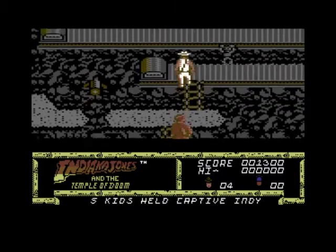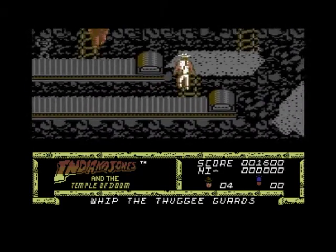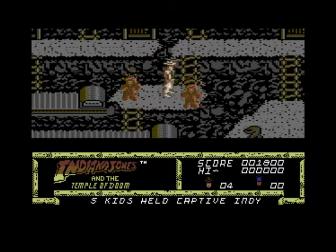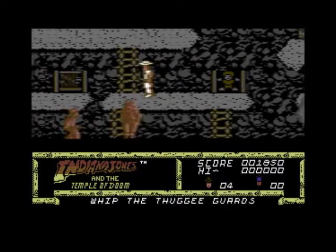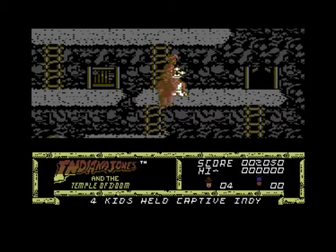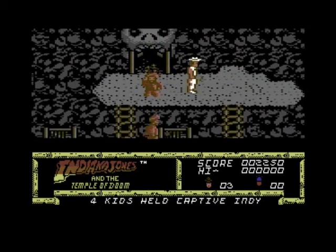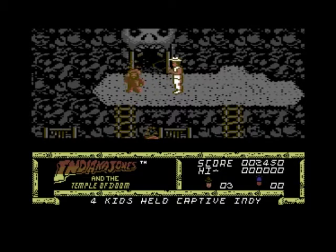What we've got to do is go around saving all the children, and eventually I think we've got to find the Sankara Stones. So you can fall off — four kids are held in captivity. I think that's the exit because I think level two will take you to the cart scene when you're in the cart.